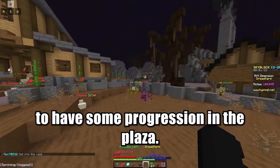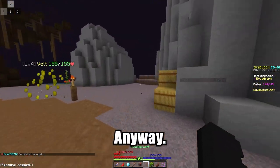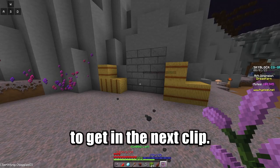The next soul piece requires you to have some progression in the plaza, but let me just show you where it is anyway. In order to collect this Montezuma soul piece, you'll need a horse zooka, which I'll tell you how to get in the next clip.